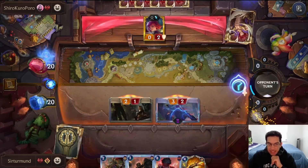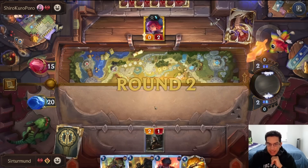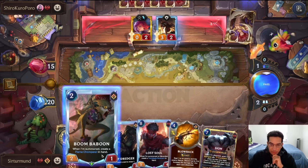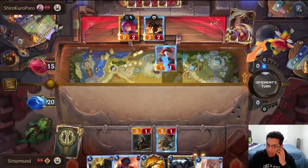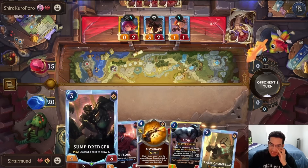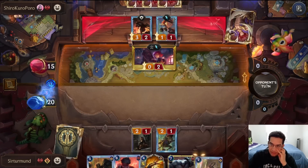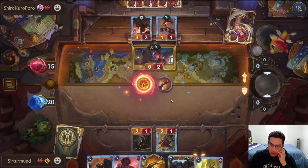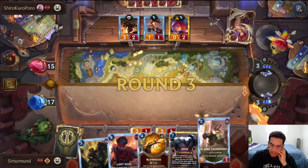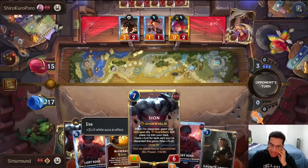We can challenge the Annie anytime we want. The one concern is that two-mana card that deals two to the enemy nexus — we wouldn't have a good blocker for that. I still like the Sun Dredgers now and then have enough for Blowback after. We'll take the three damage for now because it's a race — the opponent also has to be careful about how much damage I'm putting out. We can go Sun Dredgers into the chumpers, then have enough for Blowback on the two Lost Souls and kill the Annie.